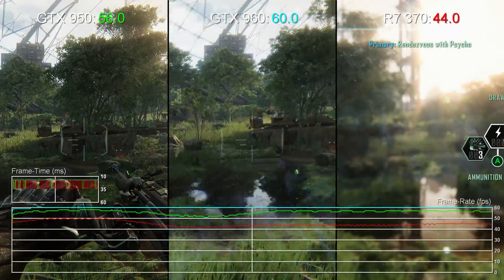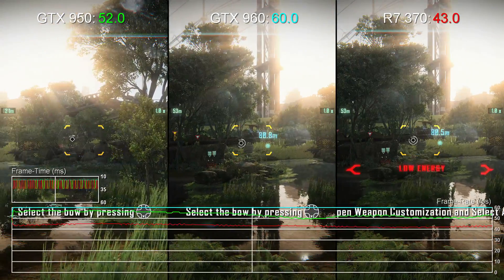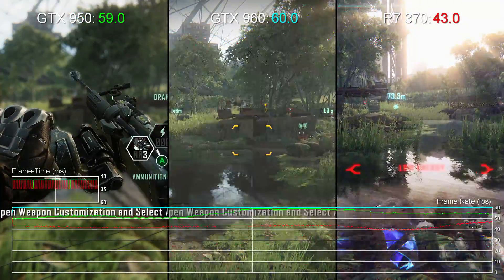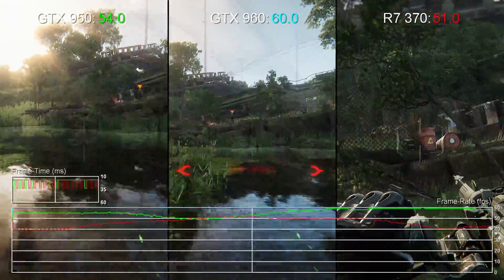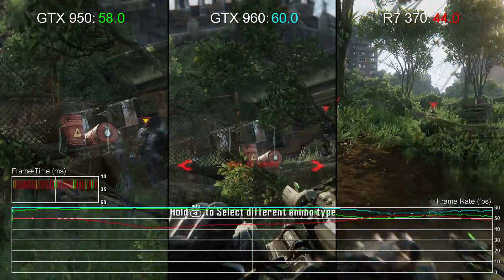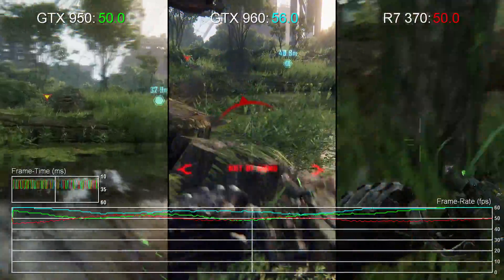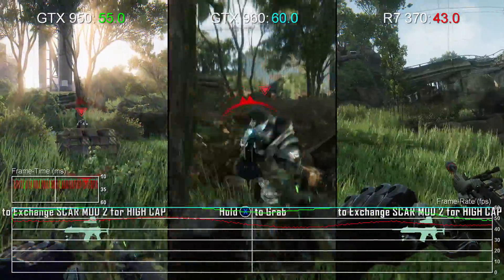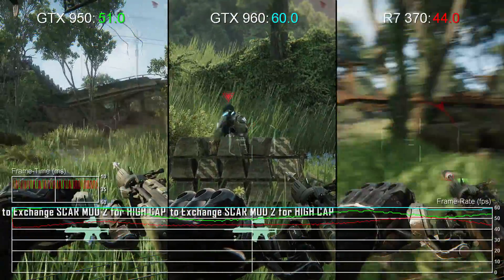Crysis 3 can still bring any PC to its knees given the right settings, but with SMAA T2X AA the higher settings can provide great performance on reasonably low-end hardware. Pair the GTX 960 even with an older Intel quad-core CPU and 1080p performance shouldn't be that difficult. But it's clear that the GTX 950 and the R7 370 do struggle with consistent 60fps gameplay in challenging areas. Based on our benchmarks, overclocking the 950 to its limits sees it attain around 96% of the 960's performance level, so that's an option for getting better performance out of the card.